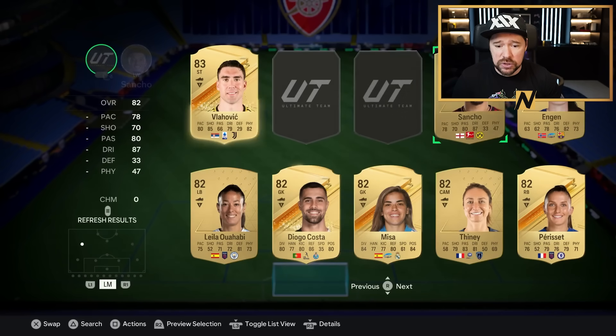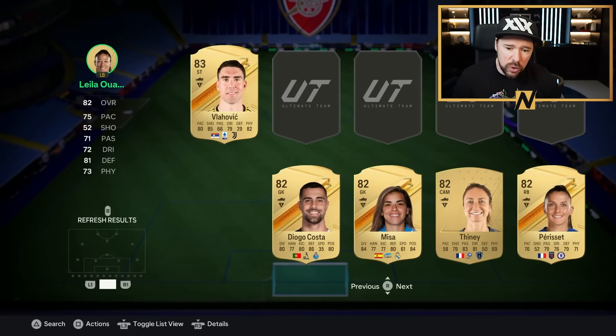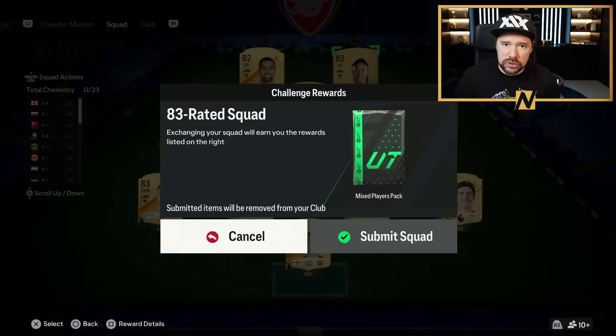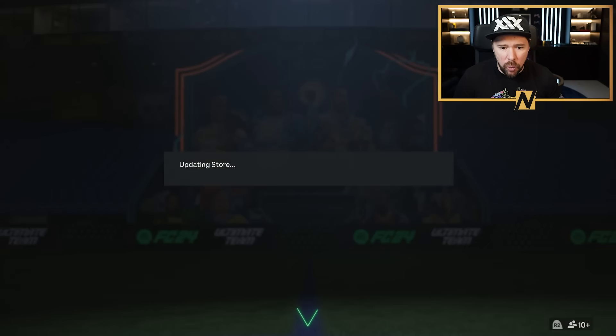So the way to do these SBCs — you want to keep your 81s, 82s, 83s, 84s, 85s for this. For the first segment, the 83 rated squad: 1x85, 4x83, 6x82. Do your best to use as many commons as possible. Don't use your rares if you can help it, because you might just need those for the player picks when it comes around.